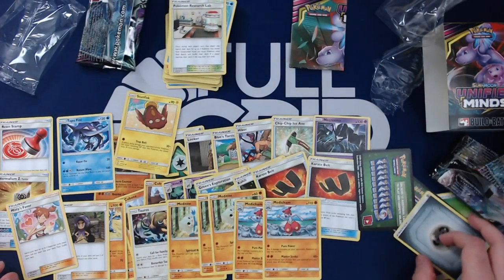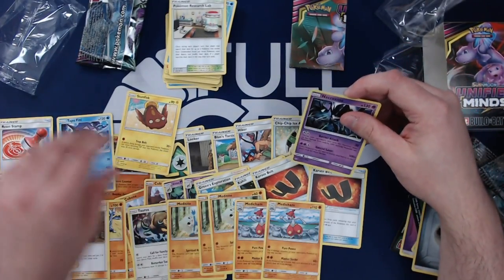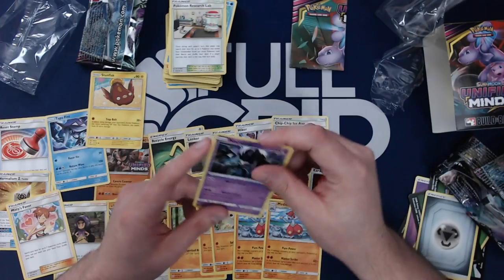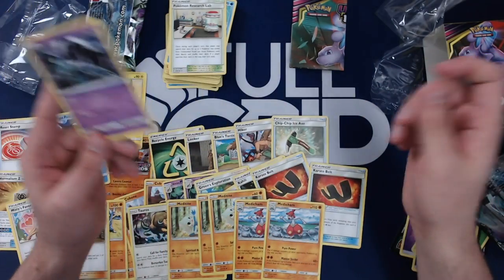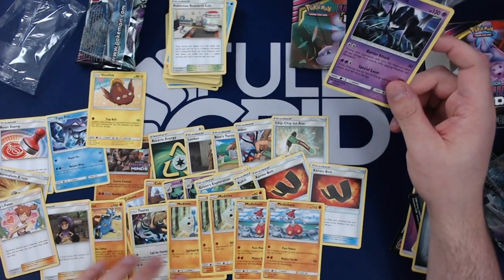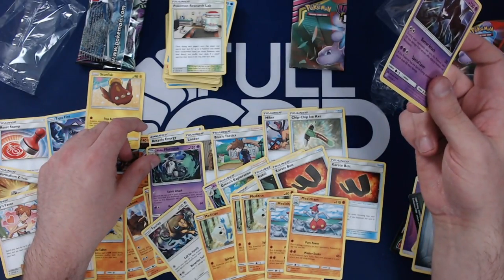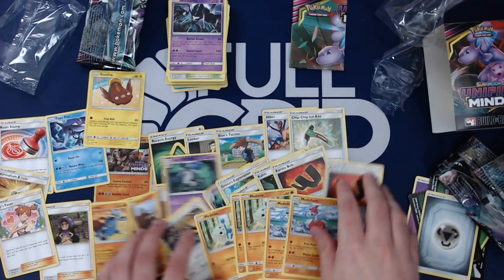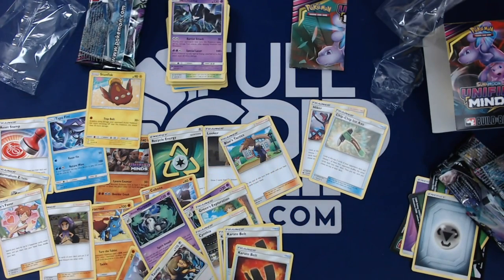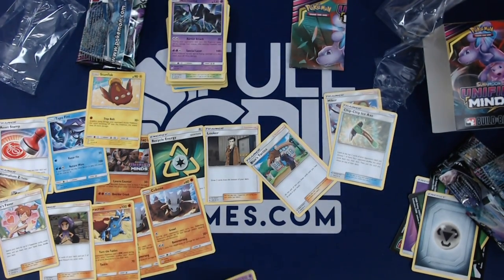What are your initial impressions about the deck you think you're going to build? Probably just something with fighting energies. I probably don't want to play psychic energies just to use his second attack, so I'll probably just focus on only fighting since Marowak's first attack is just colorless. I'll let you build your deck off camera, and then we're going to get Natalie over here to see what she pulls in her pre-release kits.